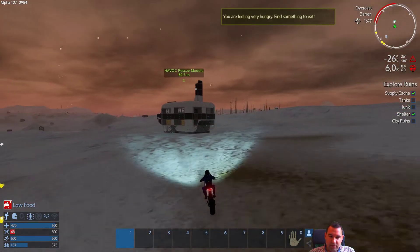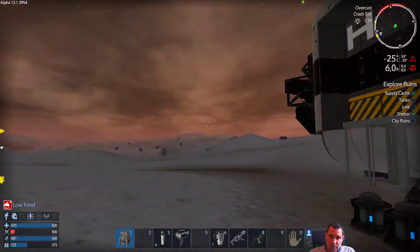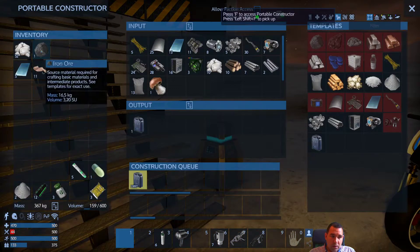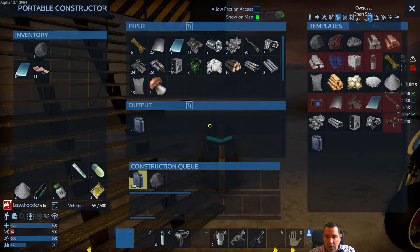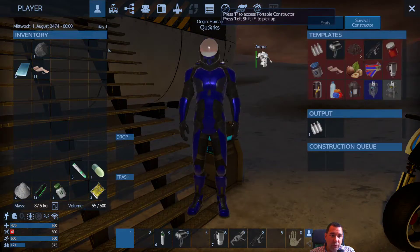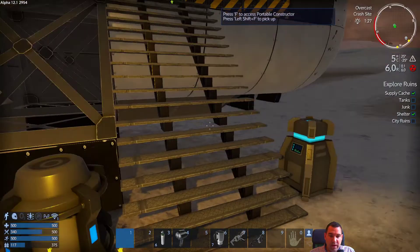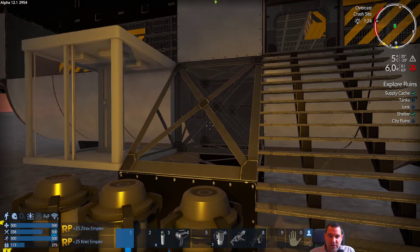We're low on food — we're going to have to look for food, that'll be the next thing. We're going to want to make more iron. How much do we need for a constructor? Iron ore three. But we're still only level two, so we need a lot more XP. Either we find another constructor or we make one — which one we go for, we will see in the next episode, because it's time to wrap this up.